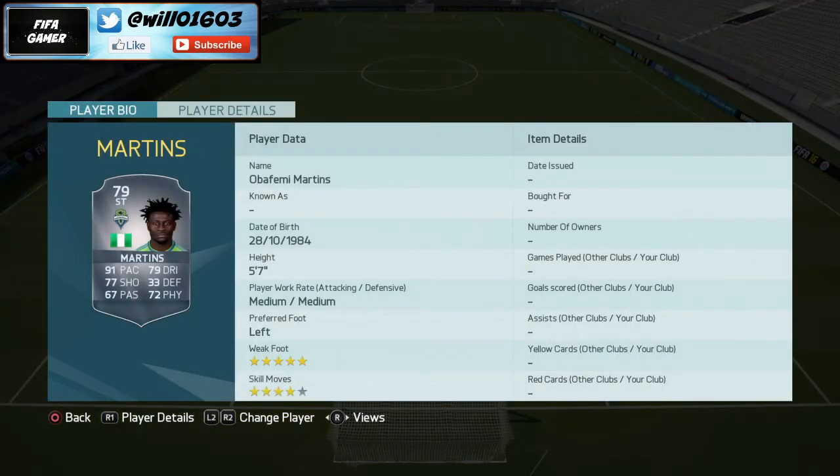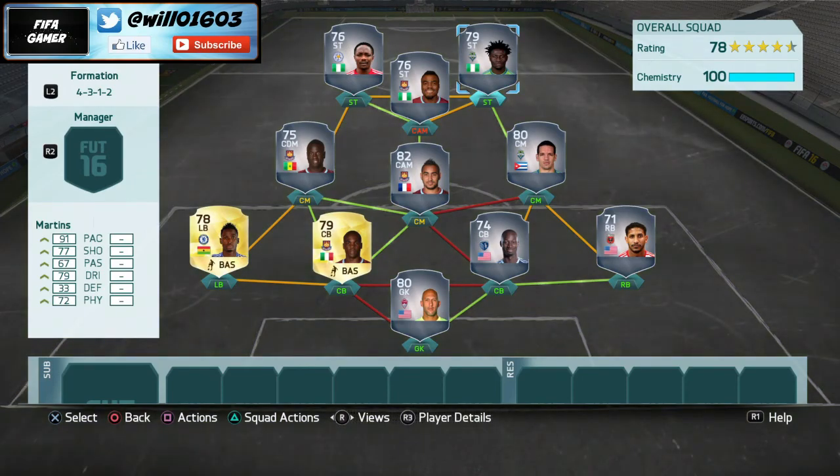Playing alongside Ahmed Moussa is Obafemi Martins — a very similar player but actually a lot stronger at 72 physical. He's got 91 pace, 79 dribbling, and 77 shooting — lots of stats in the 70s — plus a five-star weak foot so he can finish with both feet. He costs only about 1.5k to 2k and has medium-medium work rates. He's your all-round striker — strong, quick, with great finishing. That is the team! Definitely pick it up if you have the coins — it's really overpowered. Remember to leave a like if you enjoyed and subscribe if you're new, and I'll see you in the next video.